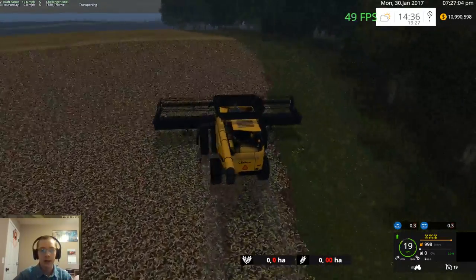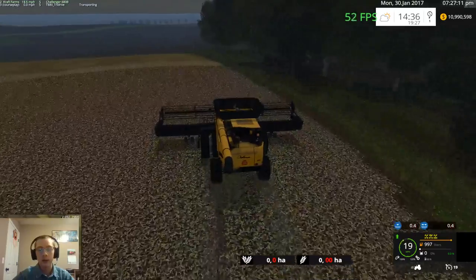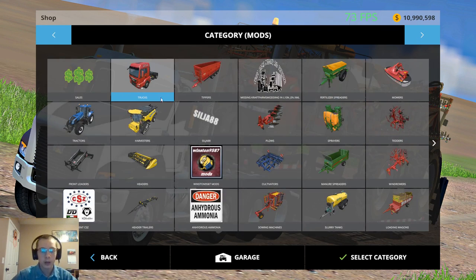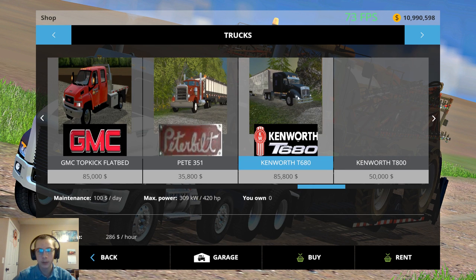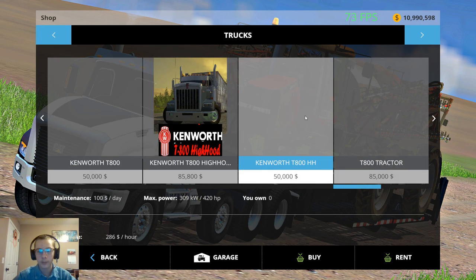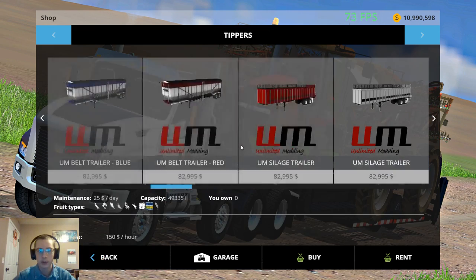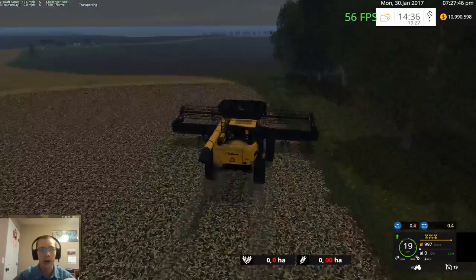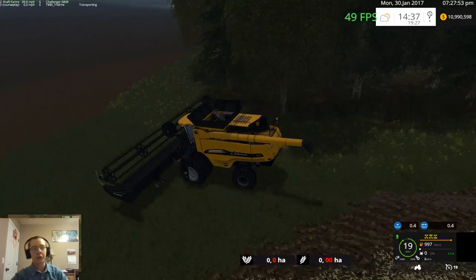Canadian Farming and Modding — make sure you go check them out. There are a few mods on there: his Peterbilt 351, a Kenworth T800 high hood day cab. There's a truck similar to this one, just a day cab in red. He also released his cattle trailer, and then of course the 9620RX as well — a lot of neat mods on there.